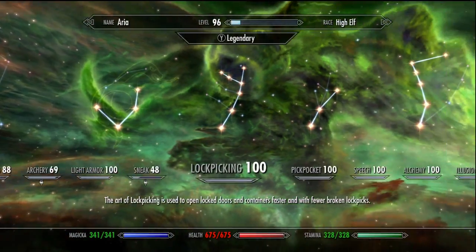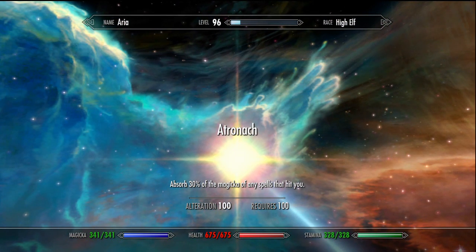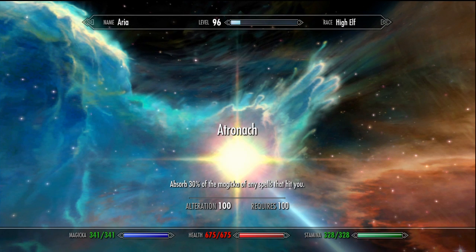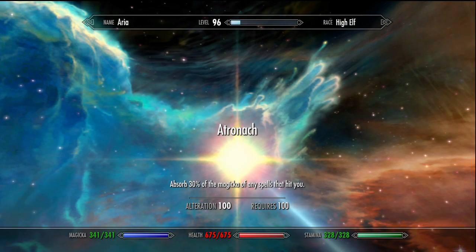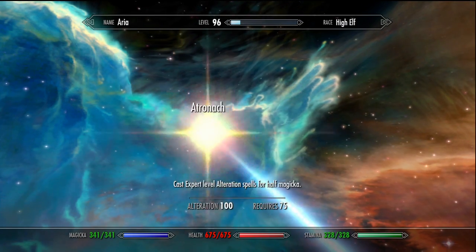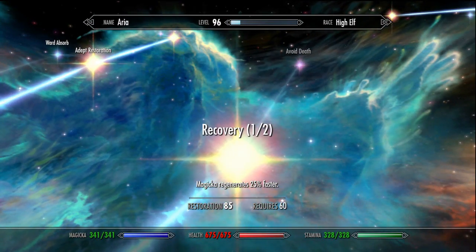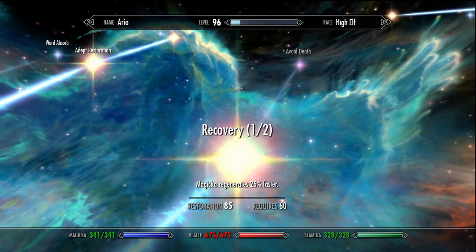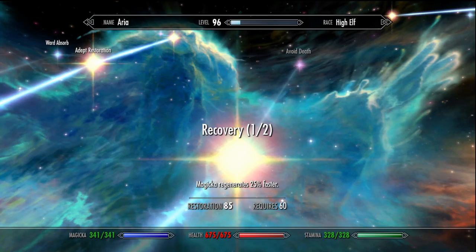A good example is the Atronach perk from the alteration skill tree. It says it absorbs 30%, but if I'm a Necromage vampire and I select it, it becomes about 38%. I get the boosted buff from Necromage — and once I do that, that percentage stays forever. So that 38% will stay on there even if I get rid of my vampire disease, and even if I get rid of Necromage. That goes for any other perk in the game that benefits you. Magic regeneration at 25% will get a boost from Necromage too, but only if you were a Necromage vampire when you took the perk — otherwise you won't get the bonus.